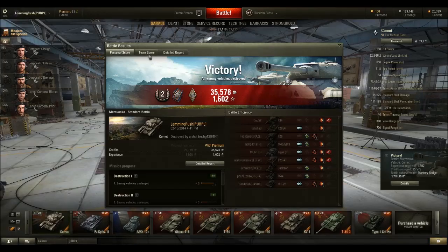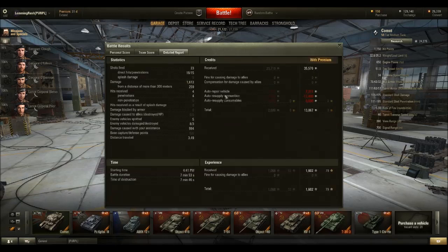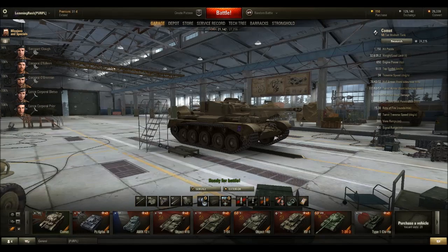Alrighty guys, as you can see that was 1,600 XP, Mastery badge second class, 1,600 damage, 1,000 XP, 13,000 credits made. I probably shouldn't have fired so many gold rounds at the T-28, but to be honest I did need it. Anyway, if you enjoyed this replay and want to see more, be sure to hit that subscribe button, and if you just enjoyed the replay hit the like. I hope to see you around — later guys, bye bye.